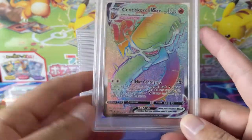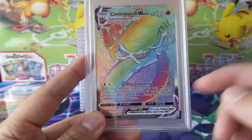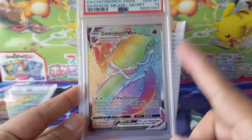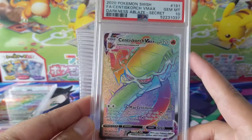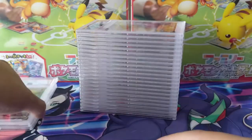Here we have Centiskorch VMAX. I was pumped when I pulled this because at the time on PTCGO it was a very fun and easy deck to play. We did get the 10. After Shining Fates came out I'm less and less happy with Centiskorch because I keep pulling them instead of Charizard.